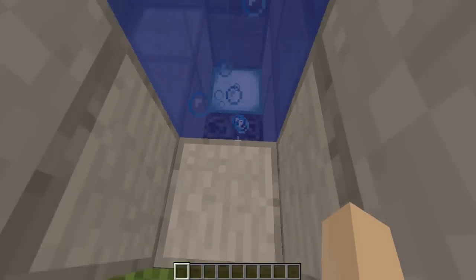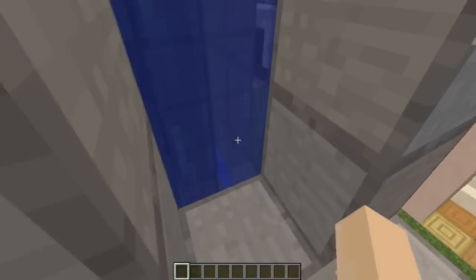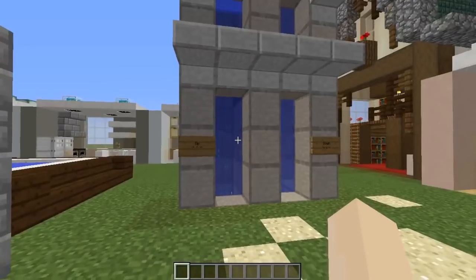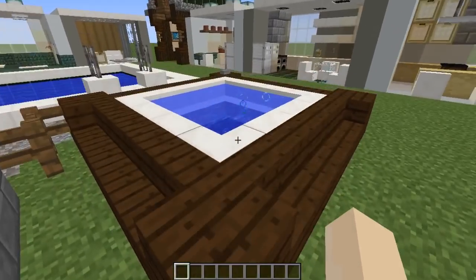I've built a water elevator going both up and down. For going up you have soul sand, and to go down you have magma dragging you down. It's very simple, really quick and easy, and quite fast as well. Mine seems a little bit glitchy at the moment but it should hopefully be fixed once the update comes out.